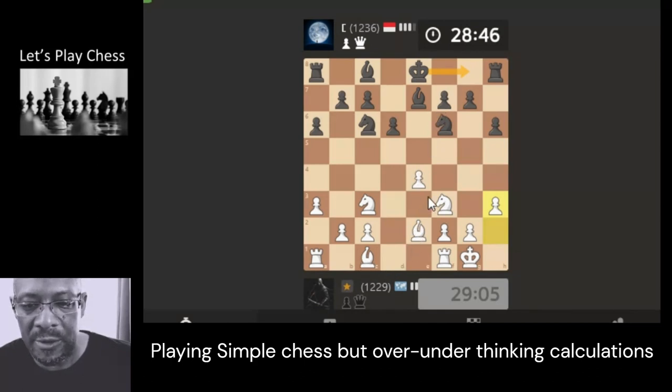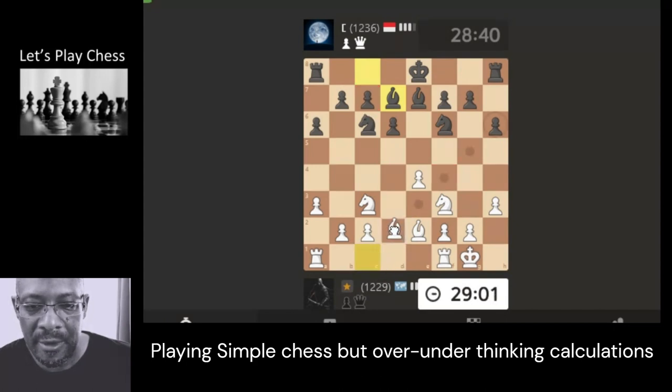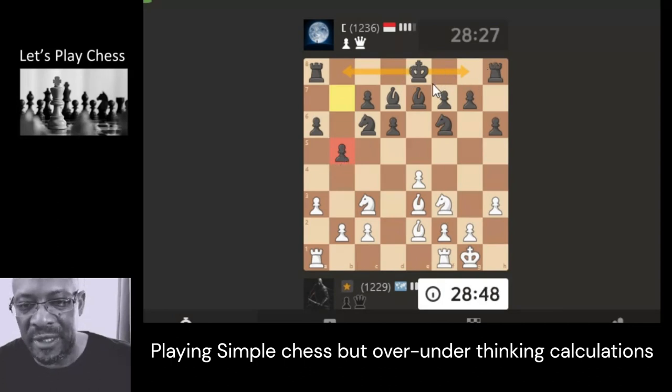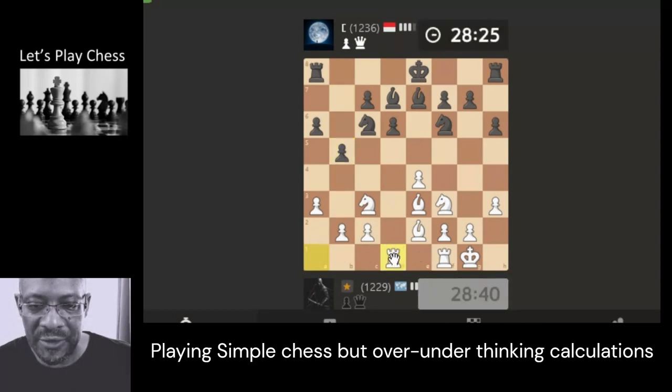They're obviously going for queenside castling. What do we want to do with this dark square bishop? Just put it here. Swing it here, but it's just hitting these pawns. They've gone central with theirs. I'm going to go here with our bishop. Looks like they're giving themselves choices between castling queenside or kingside. Now they're attacking on the queenside, so you would think they're going kingside. They've not wanted to lose tempo in terms of castling, so I'm going to bring the rook here.